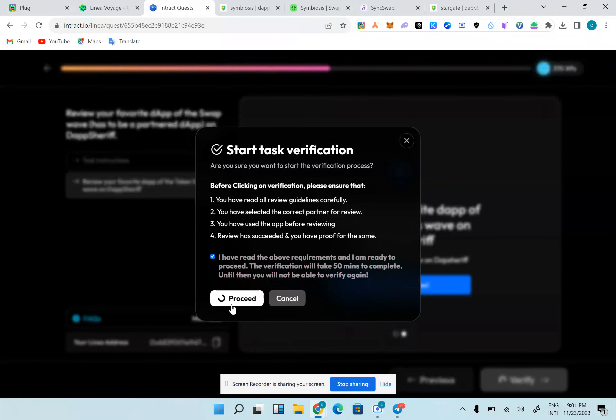I'm going to do 20 swaps right now on SyncSwap and create the volume with it — 20 swaps with $200, which is going to cover over $1000 in volume. That way I can start verification on all the bonus tasks and claim all the XPs for this wave.